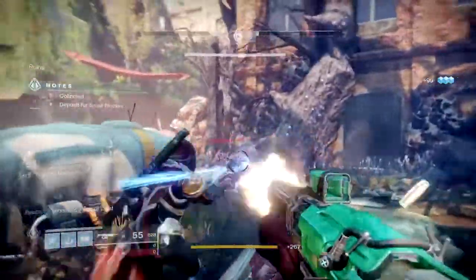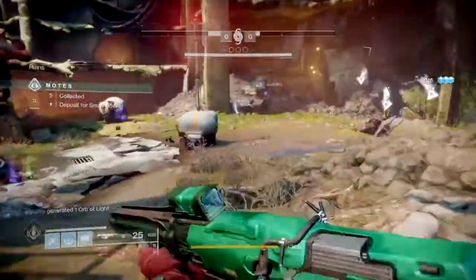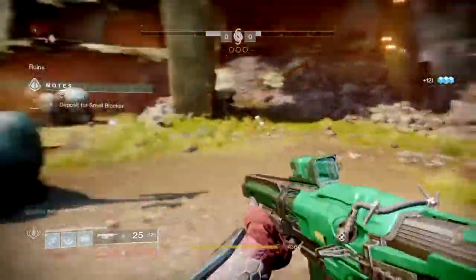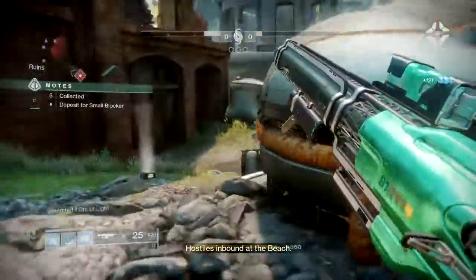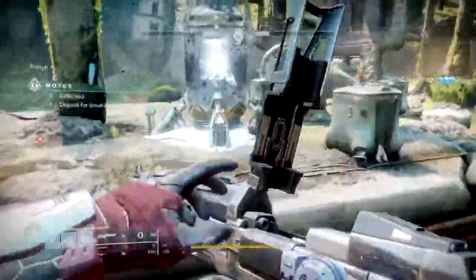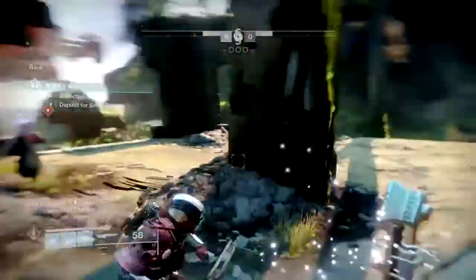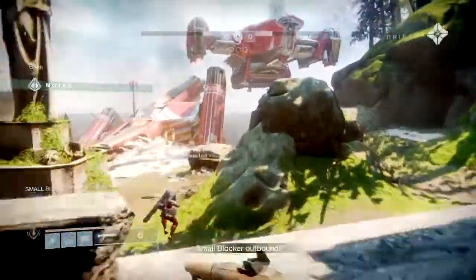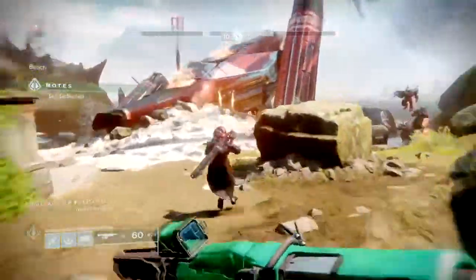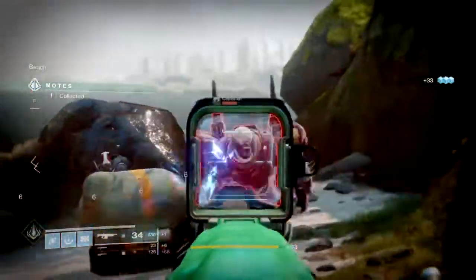Today's build will focus on Gambit, specifically creating a build that caters to clearing up adds quickly for ourselves and teammates by simply using Ballistic Slams as our main primary. If you're using groups, you'll become the main player who contributes in allowing your team to get the necessary wins easily, while in solo play it can go either way, but it still comes down to playing as a relatively supportive player. Either way, this setup is truly perfect for Gambit, so let me break down how this loadout works and show you why you should give it a try.